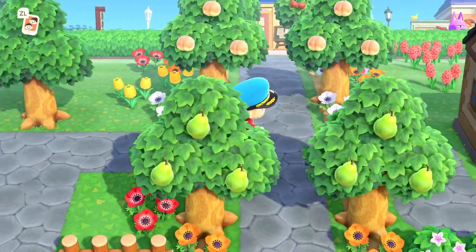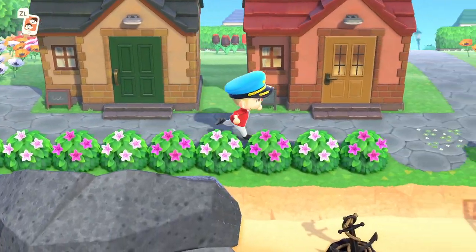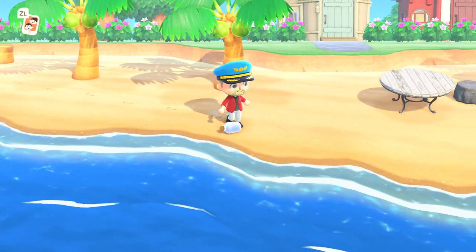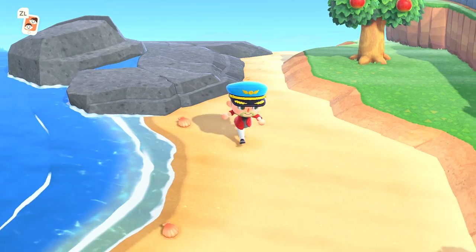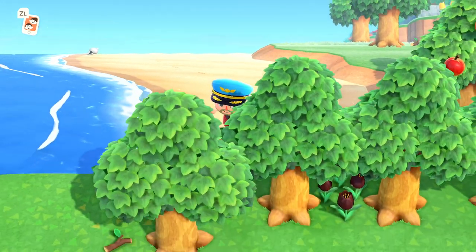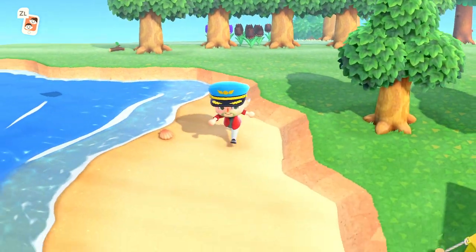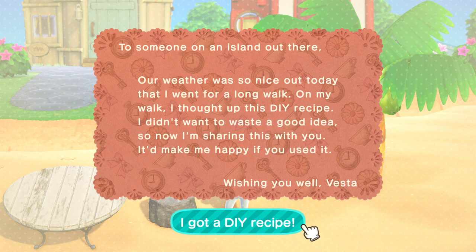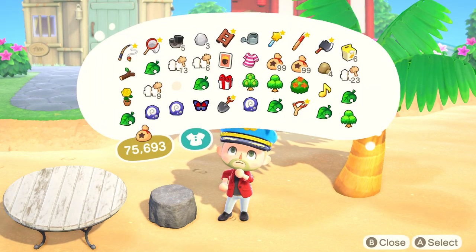The first and most obvious way to get DIY recipes — and one that you're probably already brutally aware of — is finding messages in bottles on the beach. These bottles appear randomly on the beach, so you'll need to go around your entire island's coastline just to make sure you haven't missed one. Open up the bottle and it's got a DIY recipe in it and a message you never read. Good stuff.